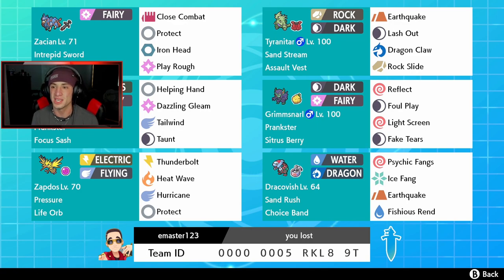Next to him is our Assault Vest Sandstream Tyranitar with Earthquake, Lash Out, Dragon Call, and Rock Slide. Behind the face cam we have our Tailwind and Taunt Pokemon — Whimsicott with the Prankster ability and a Focus Sash, running Helping Hand, Dazzling Gleam, Tailwind, and Taunt. Next to him is a Pokemon I absolutely love — Citrus Berry Prankster Grimmsnarl with Reflect, Light Screen, Fake Tears, and Foul Play. Bottom left is our Life Orb Zapdos with Pressure ability, running Thunderbolt, Heat Wave, Hurricane, and Protect.